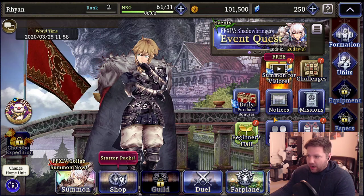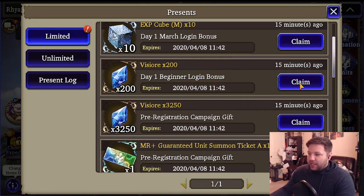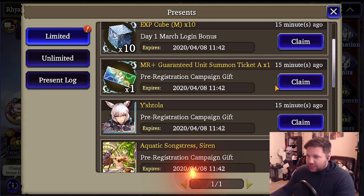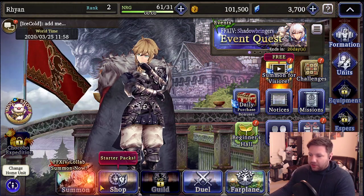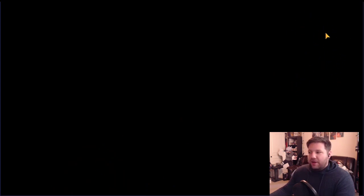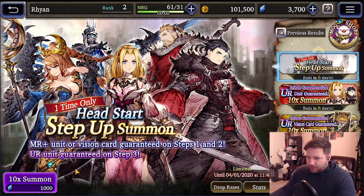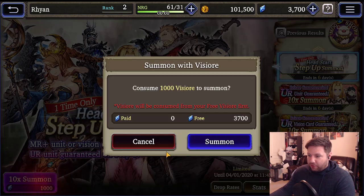I'm going to head back to the main menu. I'm going to go to my presents — this is day one — and collect my Viziers. I now have 3,700. I'm going to go to the very first banner, which is one time only and it's a guaranteed UR on the third step. 1,000 for step one, then 2,500, then a total of 4,500.